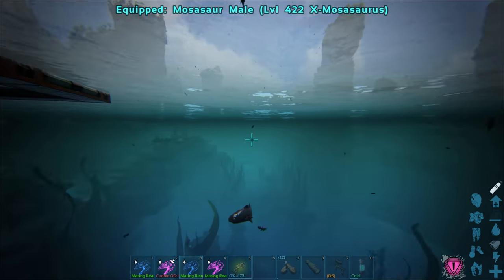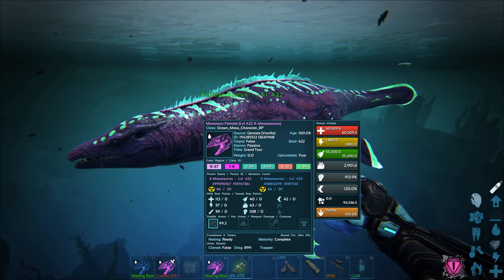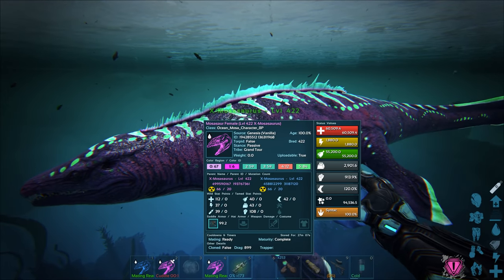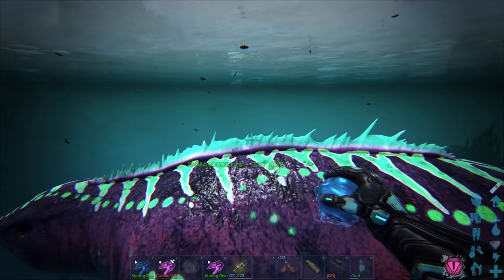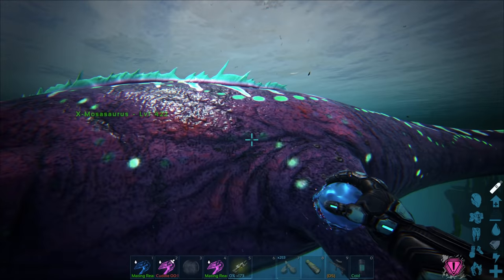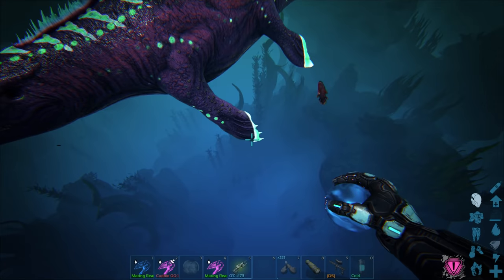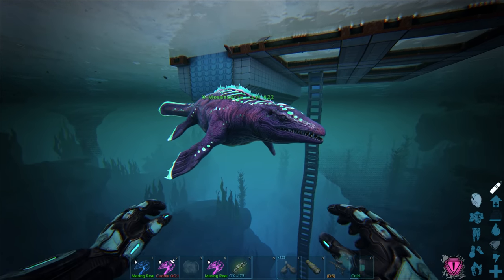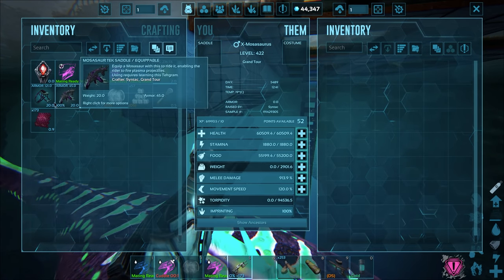Let me show you what these mosas look like. The main body is kind of a pink color, although it looks more purple in the water. Region one is like a little stripe going along the top — it's magenta. Region two and three are either the inner pattern on the back or the stripe. Region four is like a red-orange color. Region five is the tips of the fins and all the glowy bits. I love the X creatures — they look so cool. The water creatures really look great.